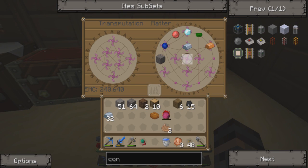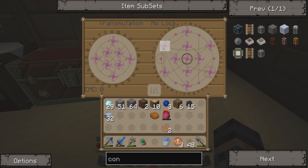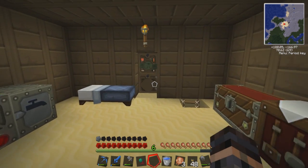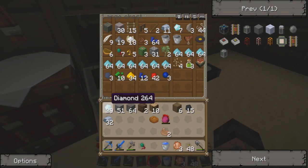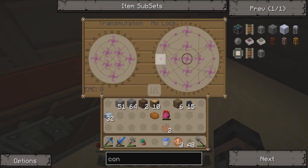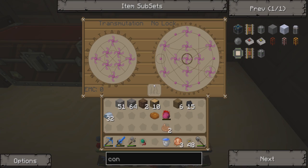We probably could have used the transmutation table. Do we even have... holy crap! How do we get that much EMC in here? I didn't think I was putting anything in here. Holy shit - 29 diamonds! How did I have that much EMC in here? What did I do? God damn it, go away! Good lord, I have a lot of EMC in there.